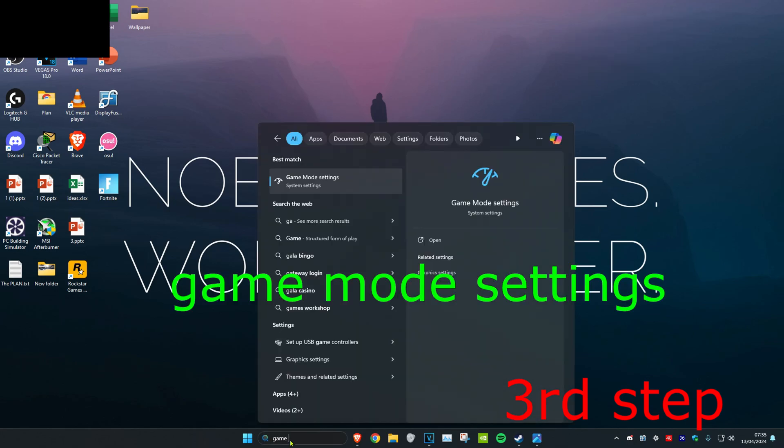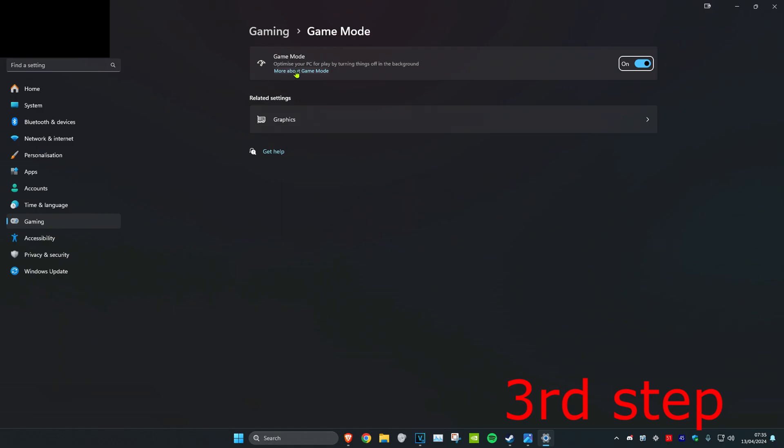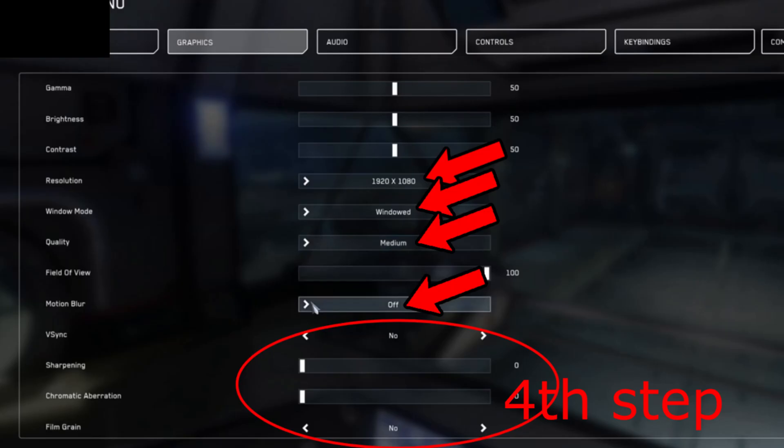For the next step, head over to Search and type in Game Mode Settings, click on it. Once you're on this, make sure that Game Mode has been turned on.